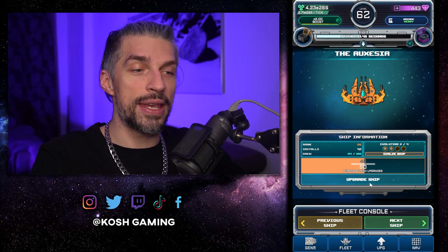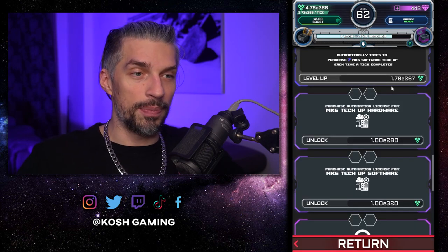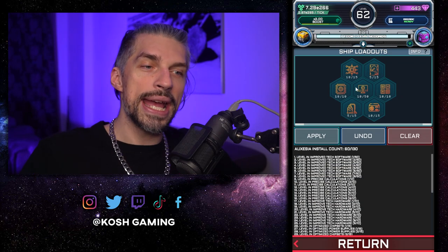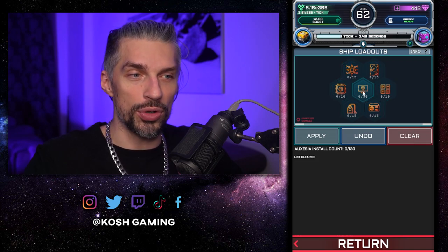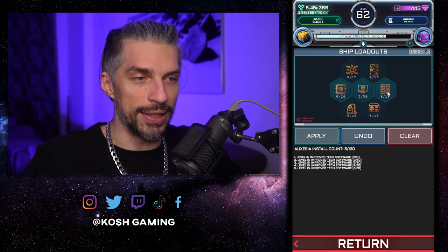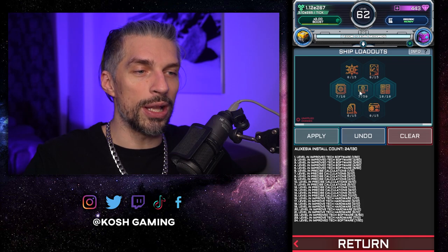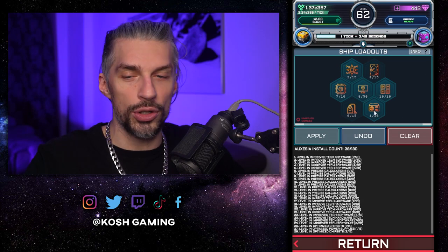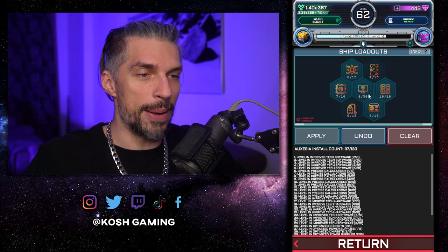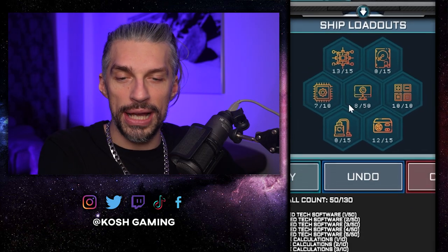Moving on to Aoxasia. I had even distribution here before but it's not as efficient anymore. Get five points here first, unlock those two nodes, put 10 on the right and five on the left, then bring both up to seven one by one, and eight in the middle. Unlock the extra nodes and work on those evenly, going one by one until you reach 12 on each. You only have to do this once and won't have to worry about it again.